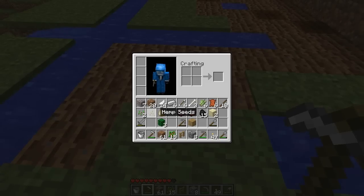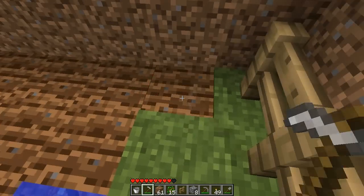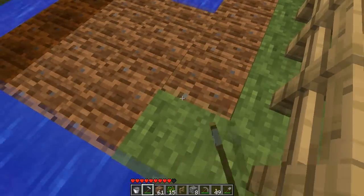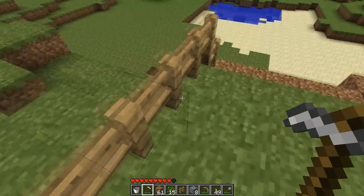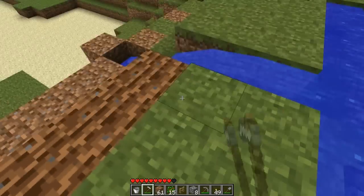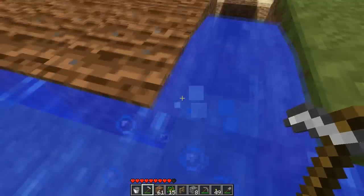There's hemp seeds — see, hemp seed. I'll show you it grows a two-tall plant and it has to be in direct sunlight or by artificial lighting, which there actually is artificial lighting now. I've only gotten one hemp seed so far, which is surprising.